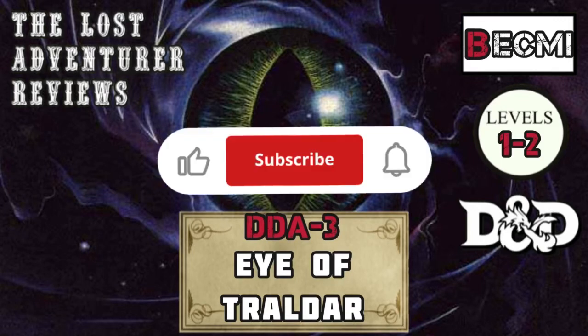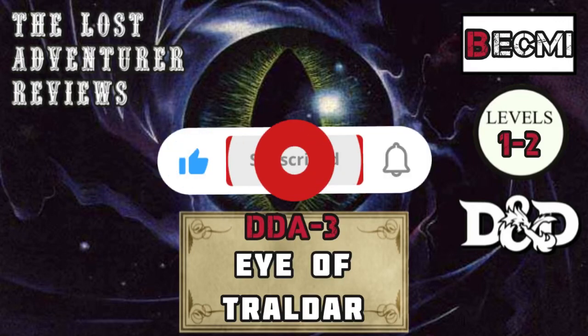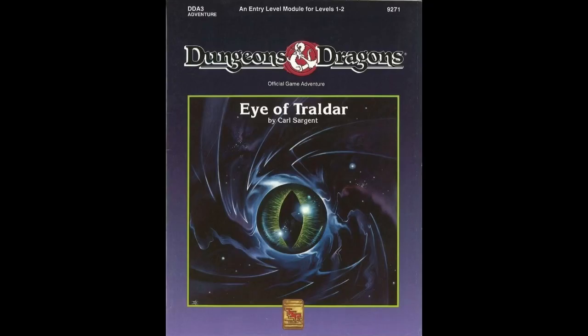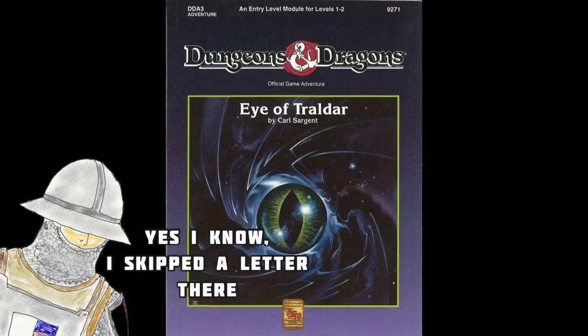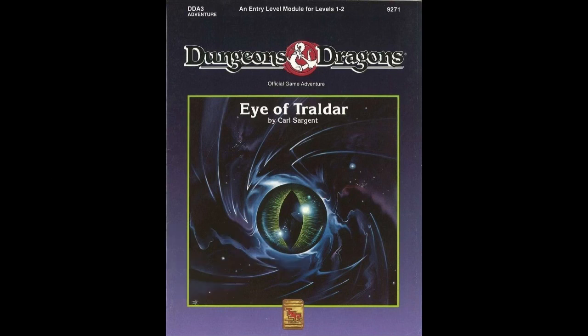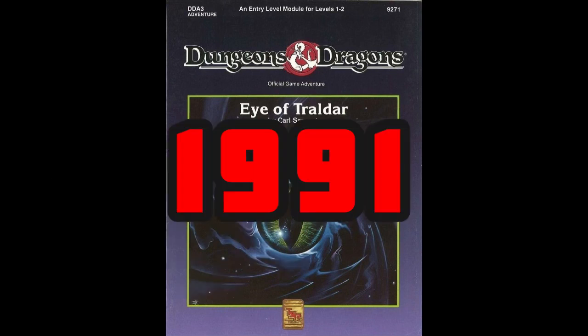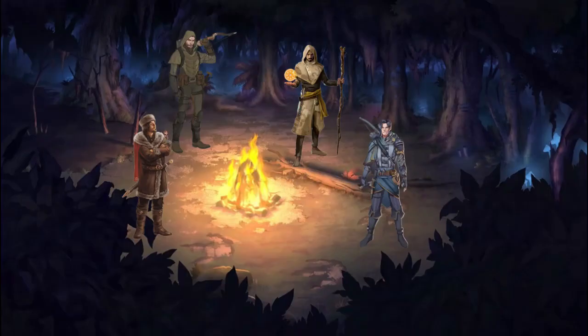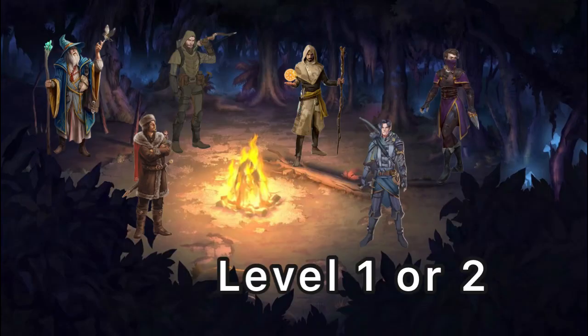Hello, this is the Lost Adventurer and on this channel we go over forgotten adventures and lost campaign settings. Today's adventure is going to be DA3, The Eye of Traldar. Released back in 1991 and written by Carl Sargent, this adventure was designed for 4 to 6 players of levels 1 or 2, and is easily droppable into pretty much any campaign as long as the player characters go camping, you have an evil barony, and can include a magical gem somewhere in your setting.